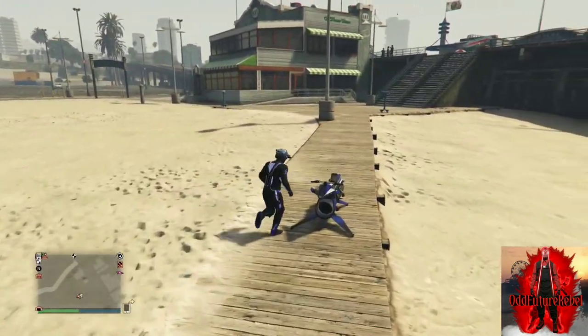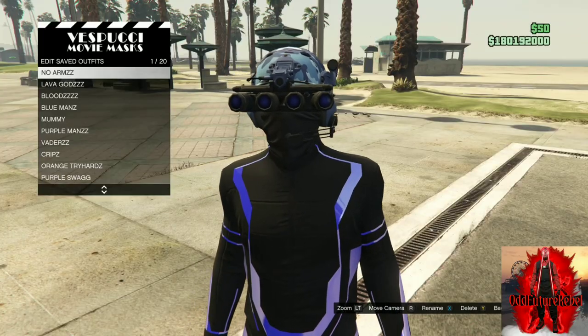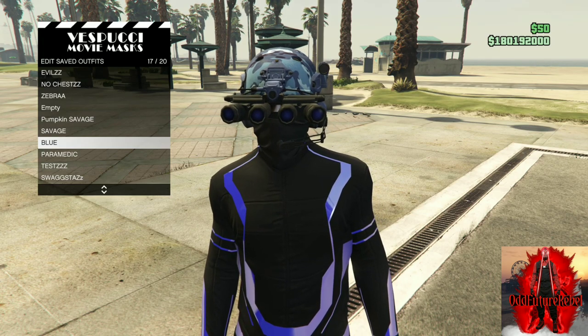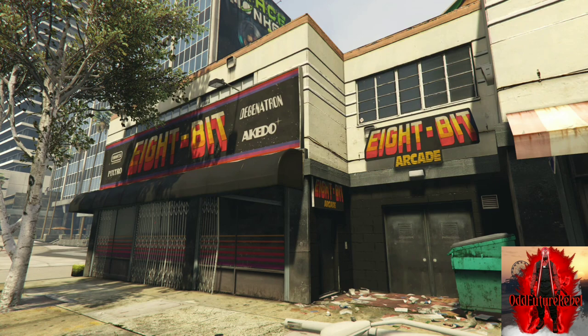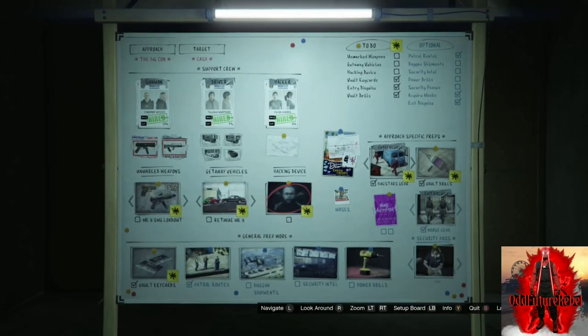Back out from the telescope and your interaction menu, walk away, and your mask should be underneath your helmet. Once it looks like that, make your way back to the mask store and save this as an outfit at least one time. After saving, you will need an arcade business. If you don't own one, tell a friend to go to his arcade to start up the job. If you do have one, start up the job called hacking device.